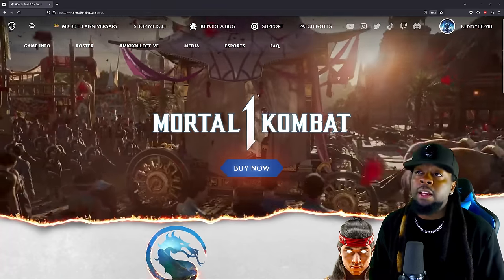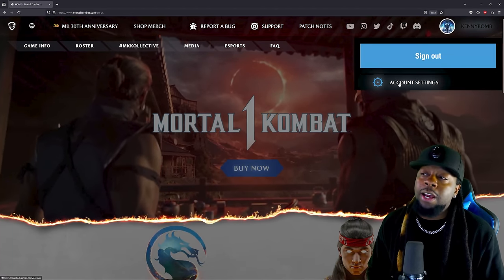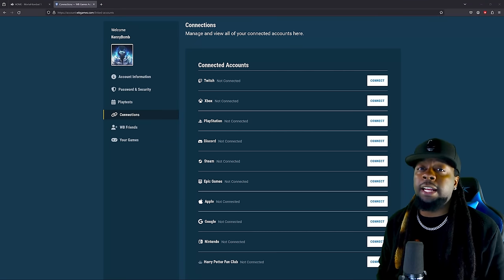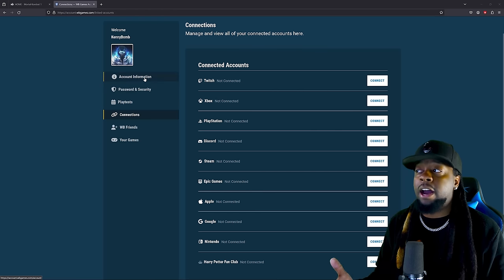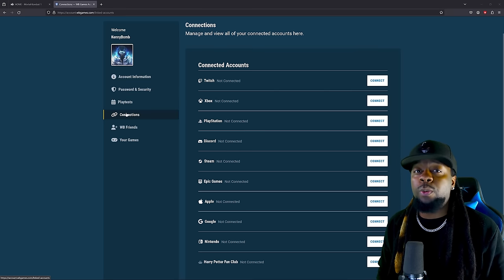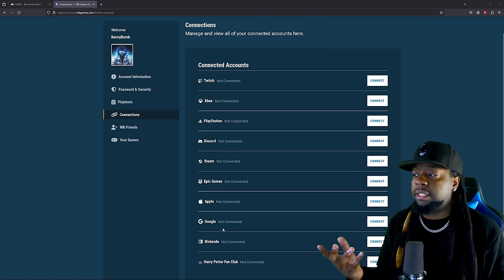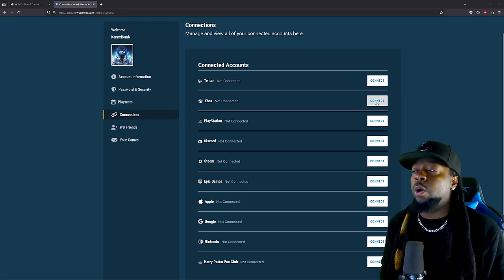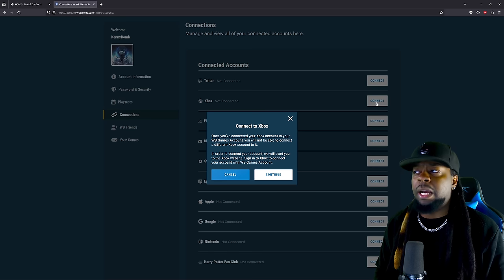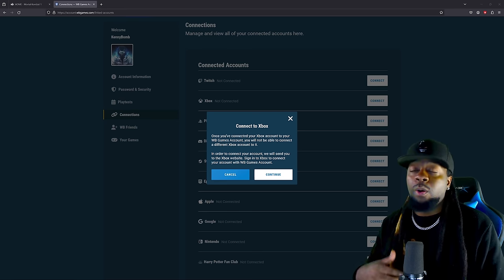In order to do that you want to go ahead and click on your name, which again is on the top right hand corner, and then click on Account Settings. After you select Account Settings it's going to bring you to a page where you have different options in the left hand menu. By default 'Account Information' will be selected — you want to make sure you select 'Connections.' This is going to be how we connect Mortal Kombat 1 to whatever console you play on, whether that be Xbox, PlayStation, or Nintendo. If you play on PC you'd want to go Xbox as well.